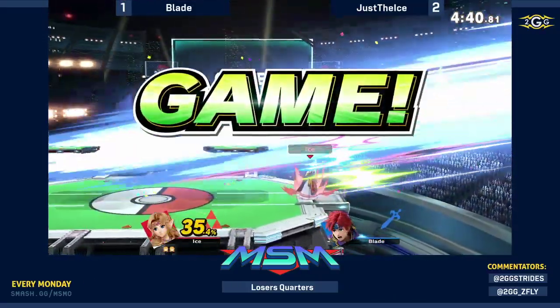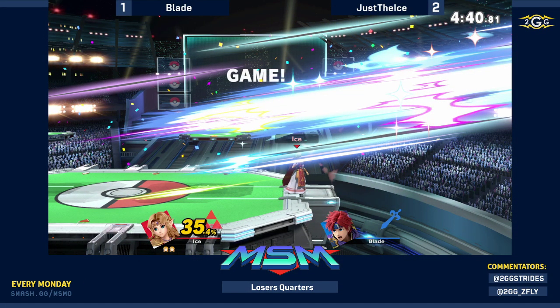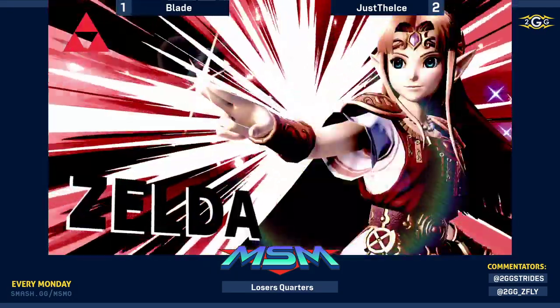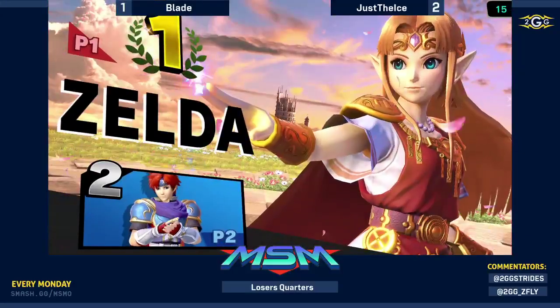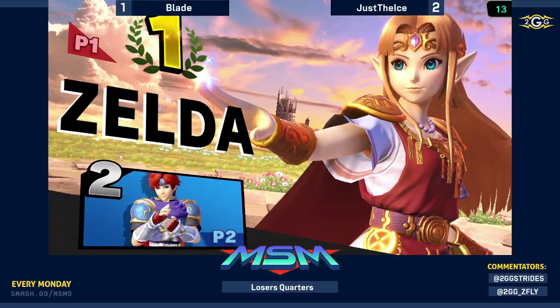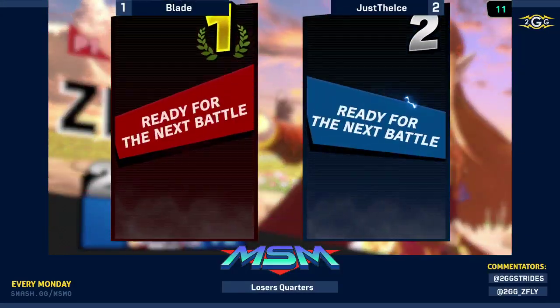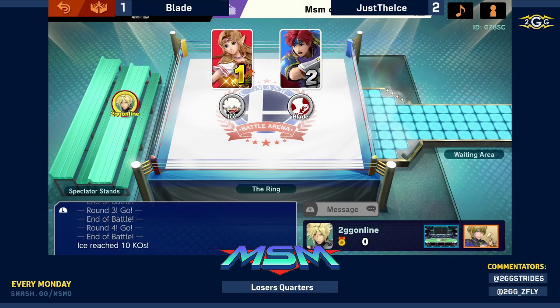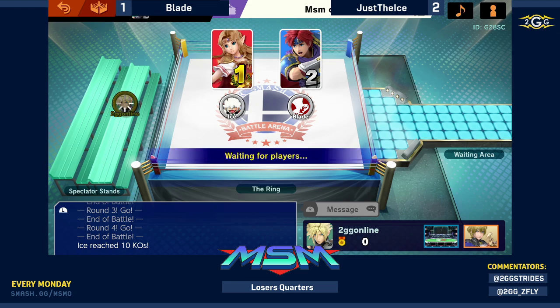No. What? He's out of here. Great shield break setup there — using the knight to pressure and just getting the sweet spot to pop that shield. Easy kill there for Ice with the two stock lead. Blade is out of here at fifth place. That'll put him fifth, yeah. Even though he had a pretty decent losers run going, couldn't close it out there.